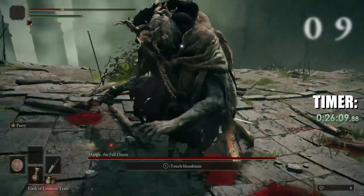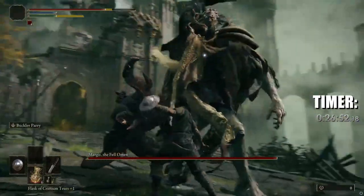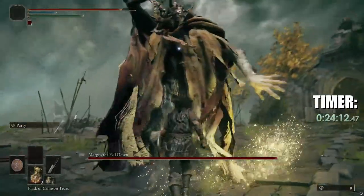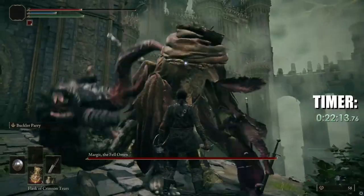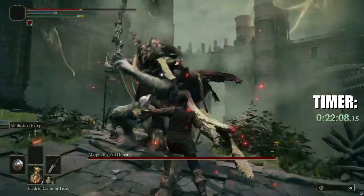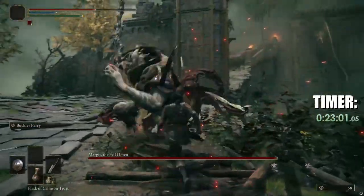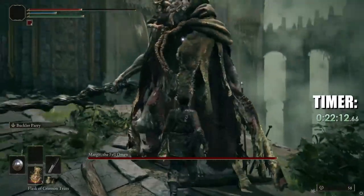One reason I love this fight is that Margit telegraphs his swings really well, except for the quick upper slash. You want to parry as soon as his arm starts swinging forward. If you find yourself parrying too early, use the small shield as it has a longer startup — this is my favorite for Margit. Late parriers should try the Buckler as it's quicker. Choose one and don't keep switching back and forth. Don't worry about dodging the unparryable holy knife attacks at first — this is why we have health.